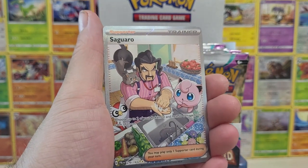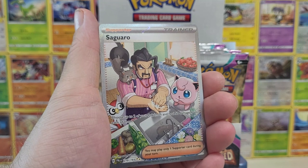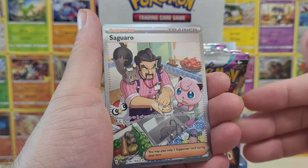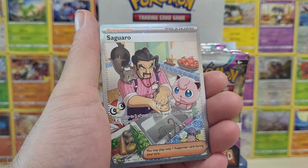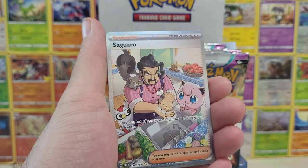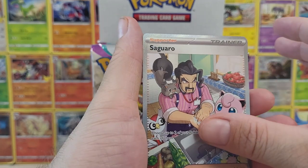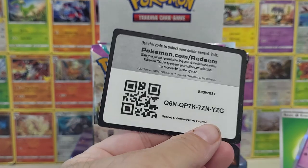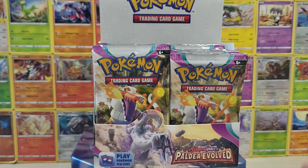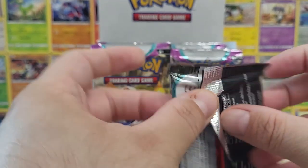Whoa, we got our first full art trainer, friends! That's unexpected — I wasn't expecting to get one this early. We got Seguero. He's teaching Jigglypuff, who is another Pokemon I'd rename actually. I call them Herald because they're the Herald of Sleep. But there we go, we got Wigglytuff too. Huge hit — I'm excited about that. That was actually one of my chase cards.